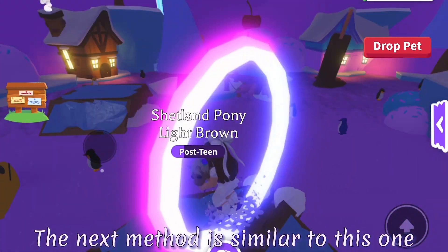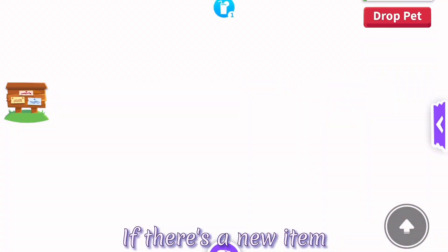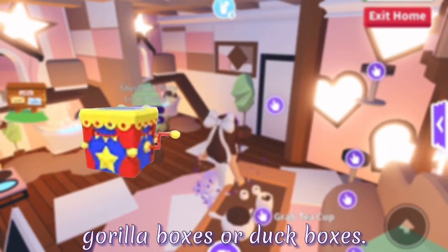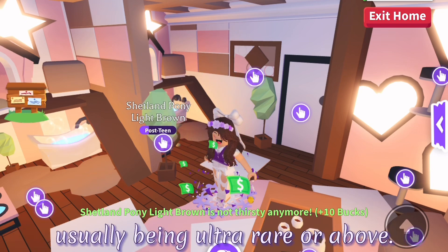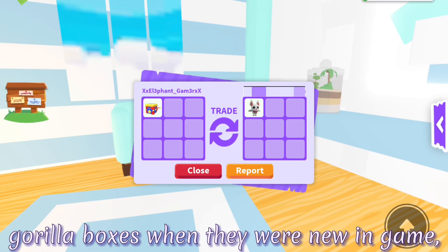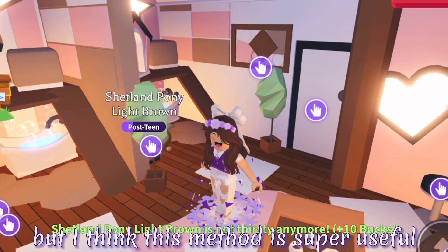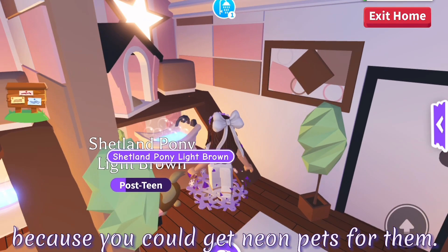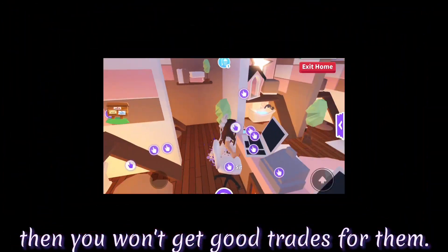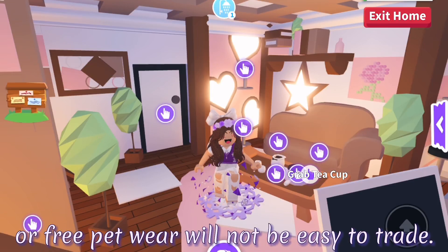The next method is similar, and that is to trade new items - this could be toys, boxes, petware, vehicles, or anything. If there's a new item not a lot of people have, then some people would trade a lot for it. In my experience this works the best with pet boxes such as gorilla boxes or duck boxes. You can get good offers on any new item, usually being ultra rare or above. I also did a couple trades with the gorilla boxes when they were new in game and I got overpays. Just make sure the items you are trying to trade are in high demand, because cute petware, new toys, and pet boxes could all be high demand items, but common toys or free petware will not be easy to trade.